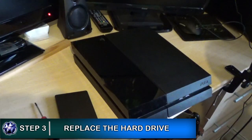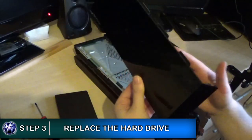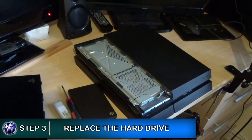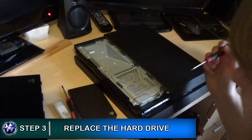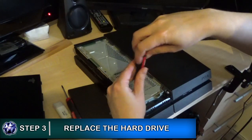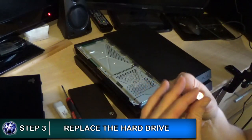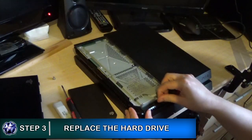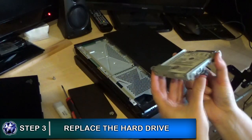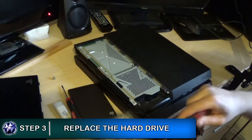First, slide off the case on the PlayStation 4 that's covering the hard drive section. It's really easy — just push in and slide and it will come off nice and cleanly. Once it's come off, you'll see a very clear case. There's a screw in the bottom left hand corner — a silver screw with the PlayStation symbols on it. Loosen that and undo it in a counterclockwise rotation. Remove that screw and you'll be able to slide out the compartment where the PlayStation 4 hard drive is housed. On the corners and sides there are four black screws.